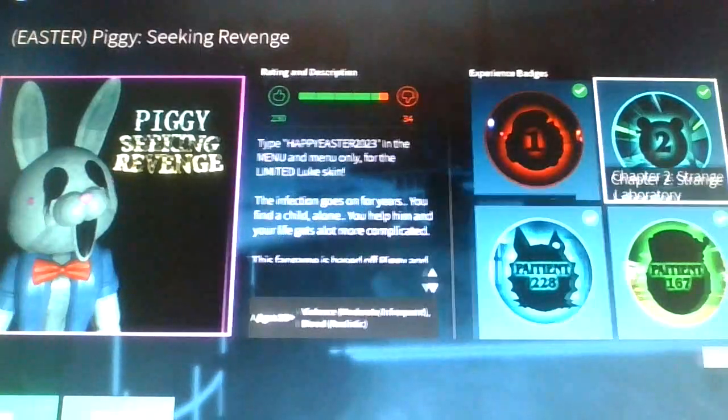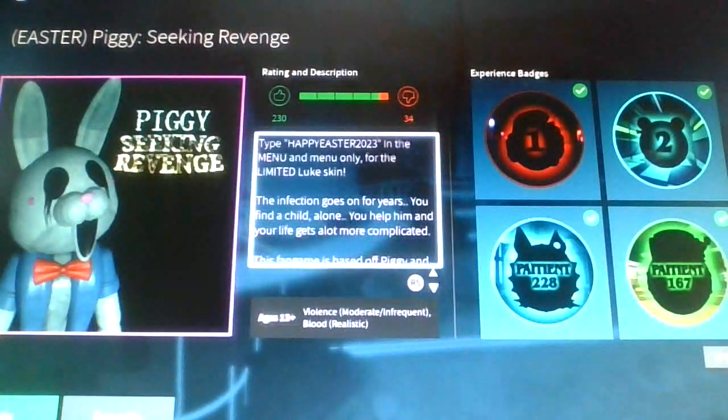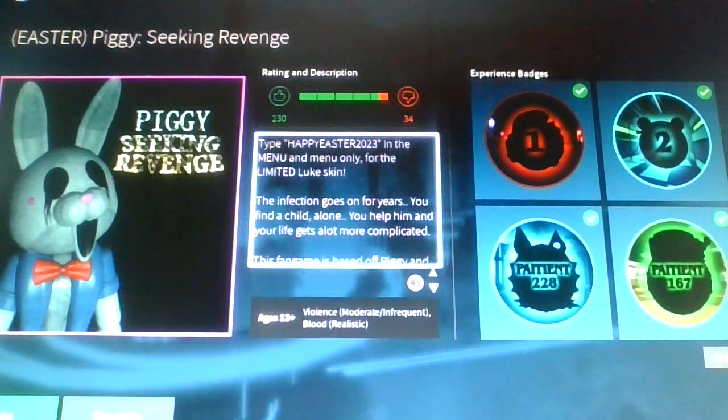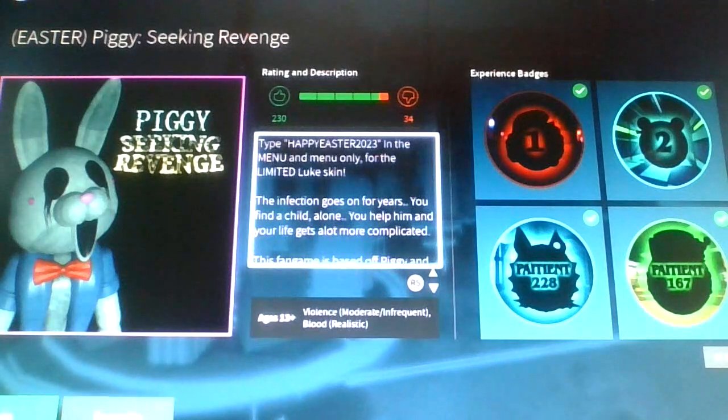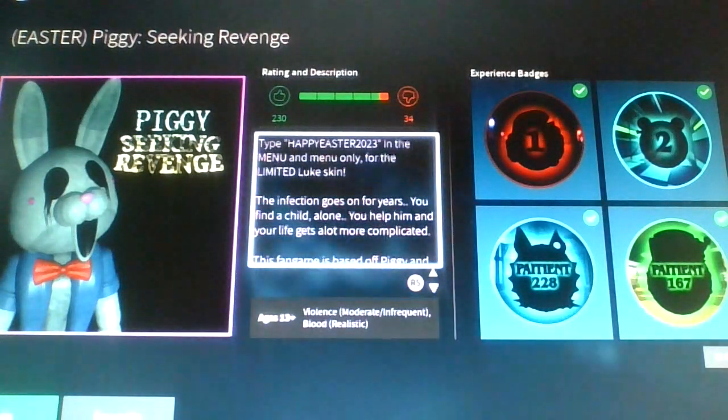Shadowy Developer has released a new Easter update in Piggy Secret Revenge, and you have to type 'Happy Easter 2023' in the menu — and menu only — for the limited time Luke's skin.